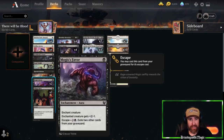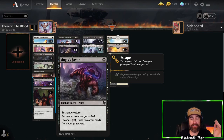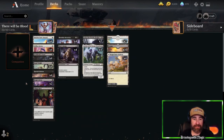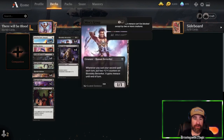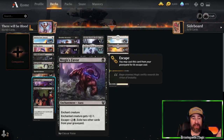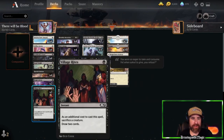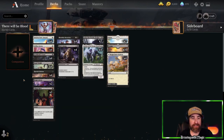We have two copies of Mogis's Favor — it's removal that draws cards with Hateful Eidolon, but it can also pump your Hateful Eidolon, Blood Sky Berserker, or Loris to make them bigger. We've got three copies of Village Rites, a great way to draw cards and disrupt your opponent. You can use it on your own Arc Fiend Vessel if they keep letting it through — draw cards and then bring out the big 5/5.